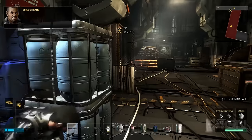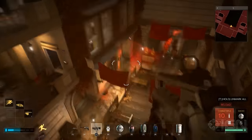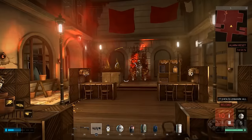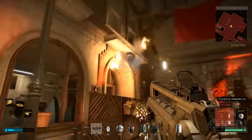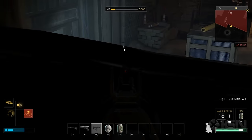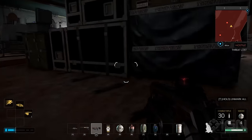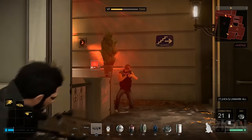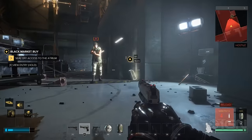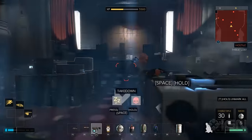A new cover-to-cover movement system and the ability to mantle up ledges makes getting around much smoother, and the UI does a much better job of informing you when you've been seen, who sees you, and how close you are to inciting a gunfight. Even better, when things do escalate, gunplay feels precise and resetting the situation is much more manageable. Where in Human Revolution being seen would almost invariably plunge encounters into total chaos, Mankind Divided allows a well-equipped and prepared player to feel powerful even when bullets begin to fly.